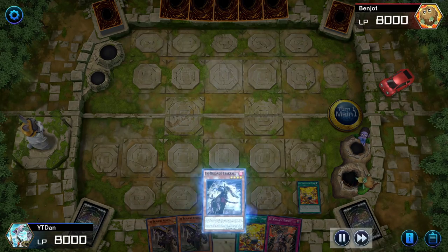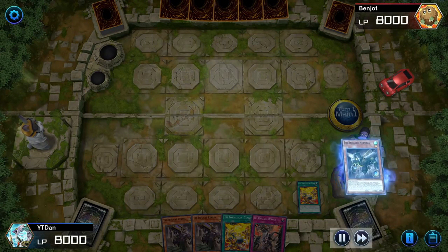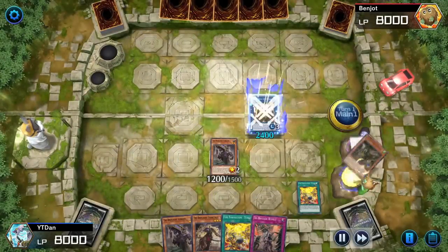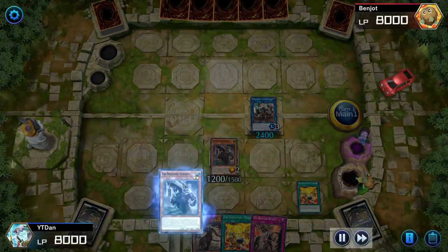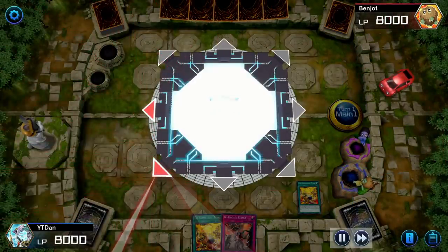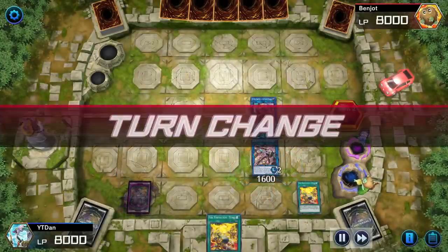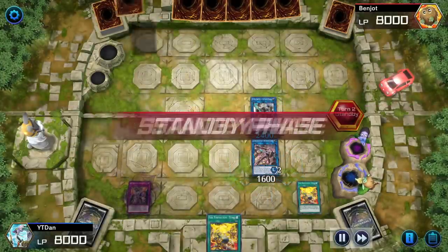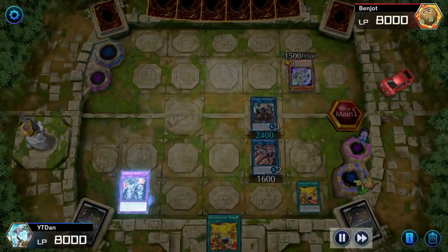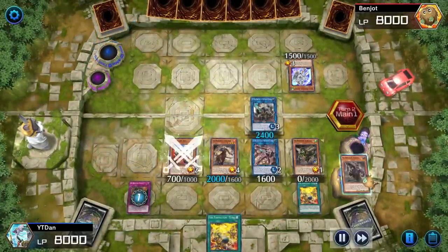So this is a hand where I didn't have any Gladiator Beast and I was also using Tribrigade Revolt. I was testing out Tribrigade Revolt and also Evenly Matched. But eventually I took out both of those cards and added in two Called by the Graves instead, just to stop the random Ash Blossoms. Everybody's playing Ash — I was expecting more Nibiru, but it's just a lot of Ash. So I made that tech choice, and now we can witness the power of Tribrigade Revolt.